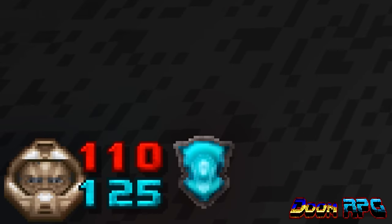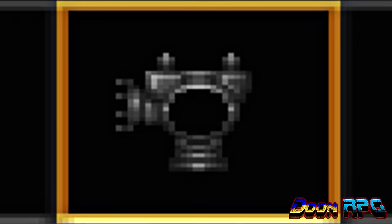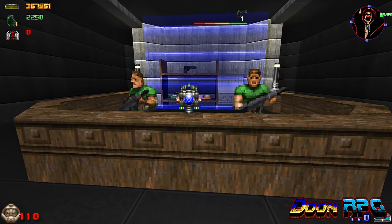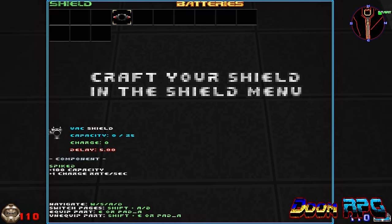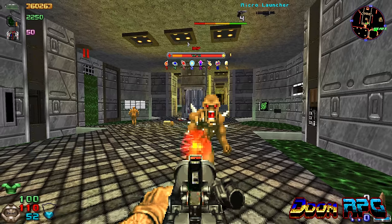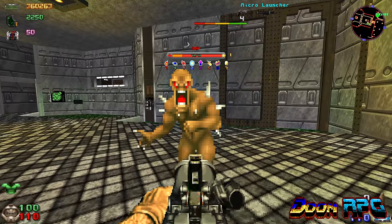Next we got shields. Those are pretty much armors you can craft yourself using a body, capacitor, and battery. Accessories are optional. There's a variety of parts, and the better they are, the rarer and more expensive they are. To activate your shield, press the assigned hotkey. But beware, because turning on your shield disables your armor.